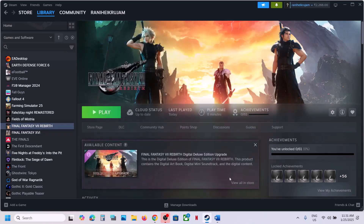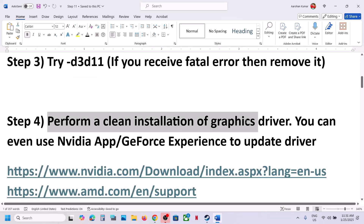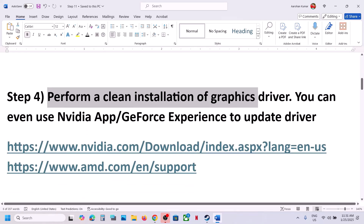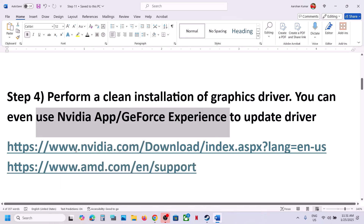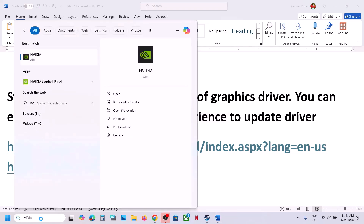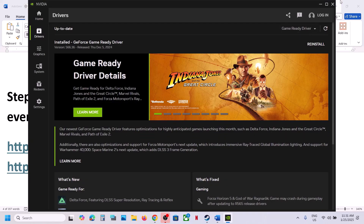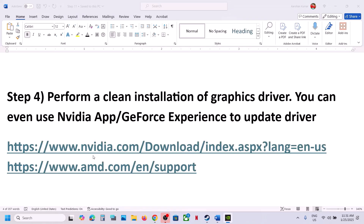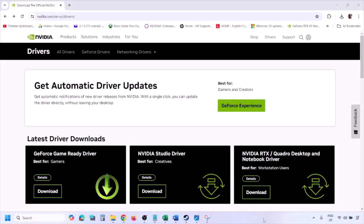The next step is to perform a clean installation of the graphics card driver. If you have an Nvidia card, go to the Nvidia website; if you have an AMD card, go to the AMD website. If you have the Nvidia app or GeForce Experience, you can use those applications to update your driver. Open the Nvidia app, go to Drivers, and update from there.